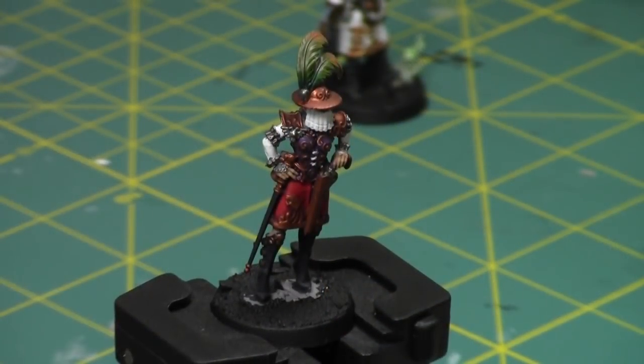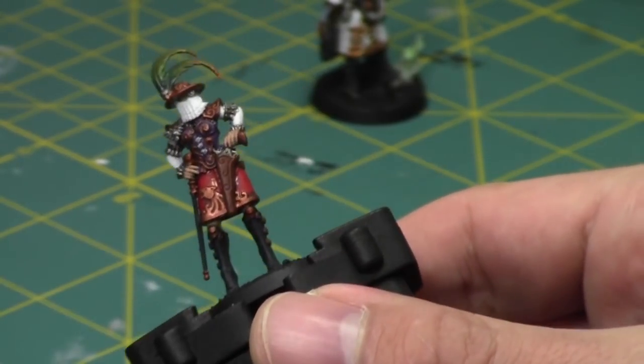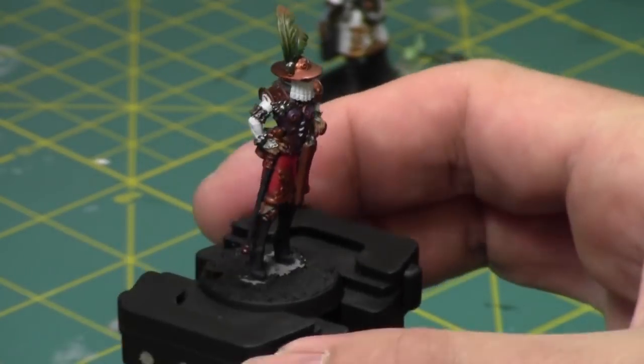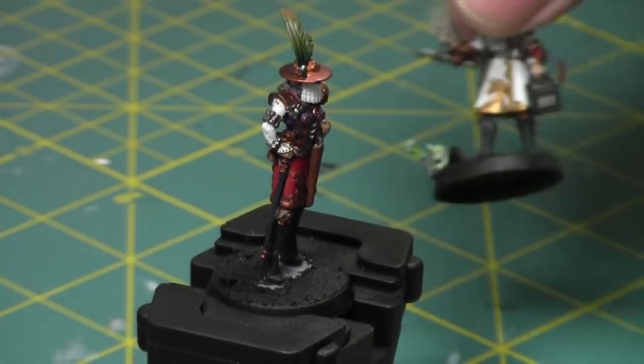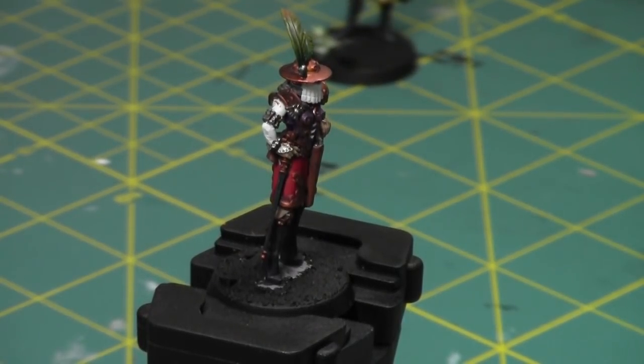So I'm finishing up my cap, my leader of my Elucidian Star Striders. Today I just have a couple more colors to paint her. She's coming quite along, as you can see. I'm just going to do a little dot of blue, finish it with the gold, and then she's basically done. Then I'm going to base her, as well as all my other little characters here. And then I'll probably return back to my Admech slash Imperial Knights.